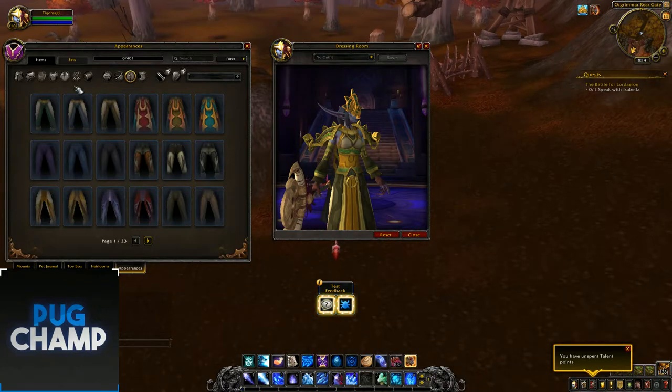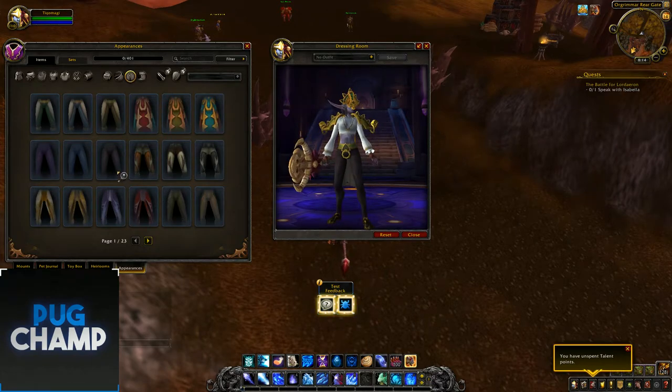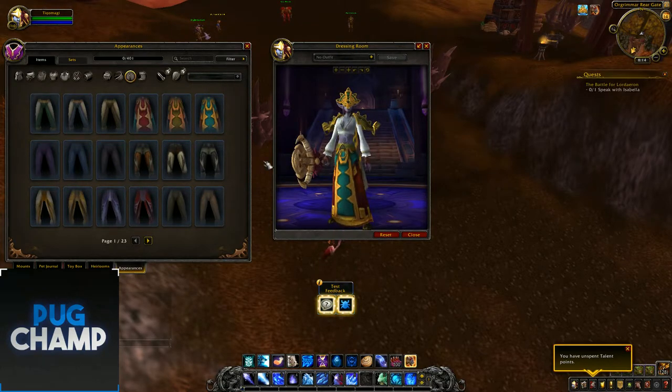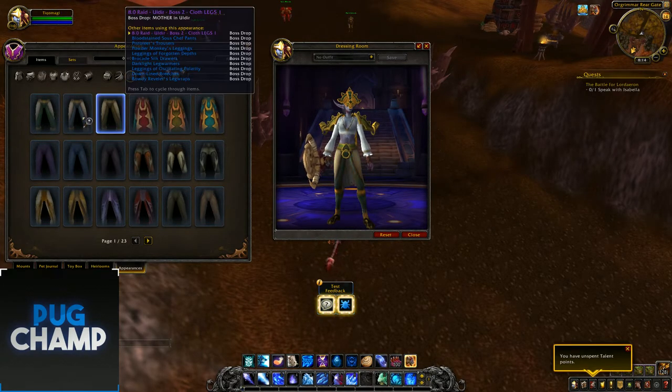Next are legs. So these will probably be the Kul Tiras ones - as you can see they're really simple and chic. Then there's these which will obviously be Zandalari with that look to it. There's different recolours of them, and there's these ones which will either drop in raids or dungeons.